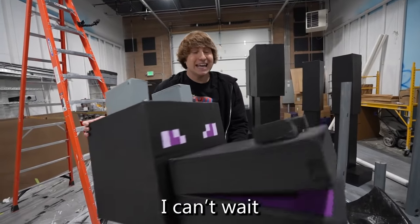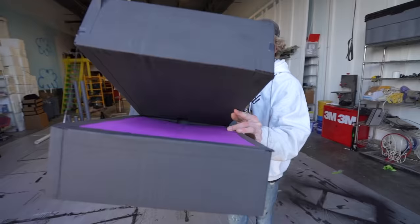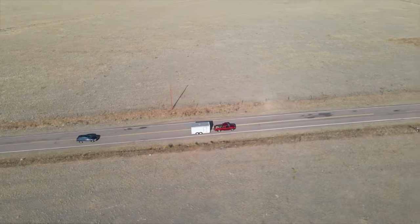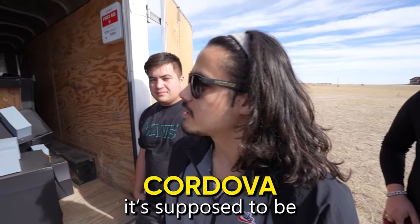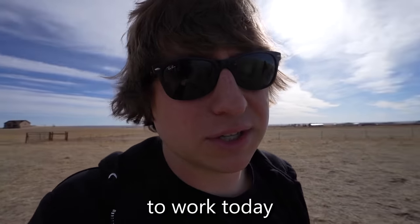This thing looks so sick. I can't wait to see the entire thing put together. Now it's time to load it up. Some of the smaller parts are completely made out of cardboard, so we have to be very careful when moving them. Ender Dragon is all loaded up. Now it's time to build it. While we were driving to set up the dragon, Skylar gave me some horrible news — there's still a good chance that his flamethrower doesn't work. We haven't tested it yet. It's supposed to be kind of windy today. Last time we were here, we built a Minecraft village and it blew over from the wind.